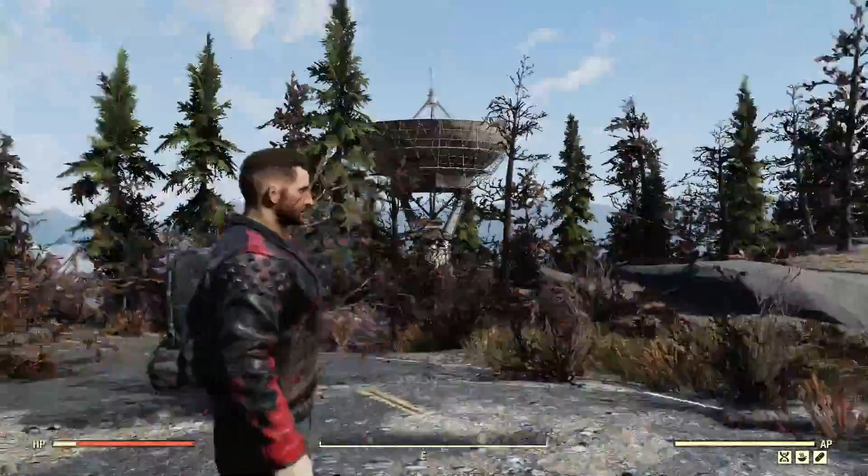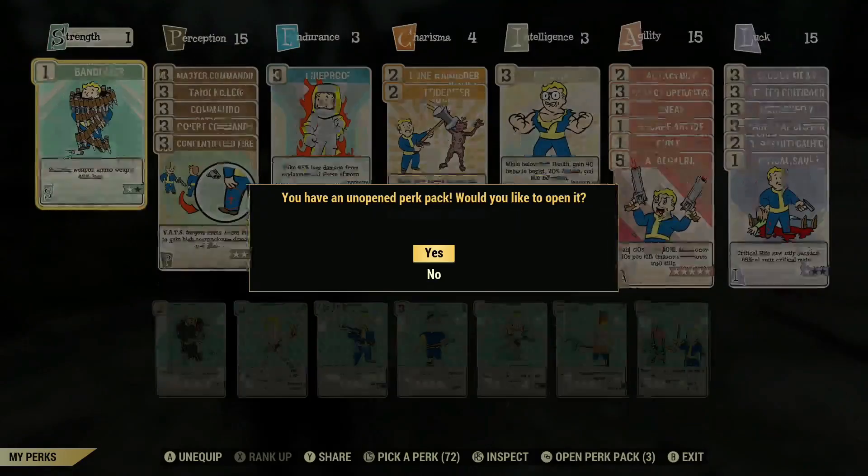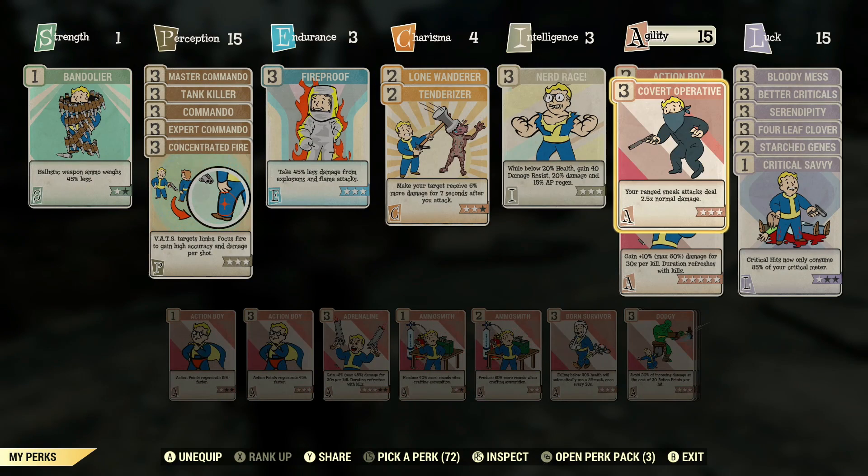Covert Operative adds a sneak attack multiplier of 2.5 times normal damage. If I just show you the Covert Operative card, you can see there it says your ranged sneak attacks deal 2.5 times normal damage.